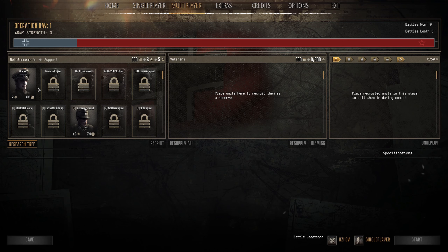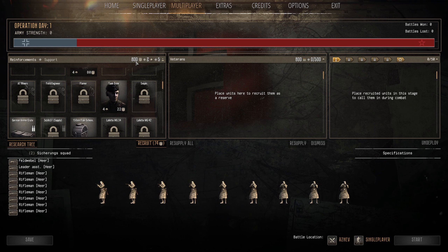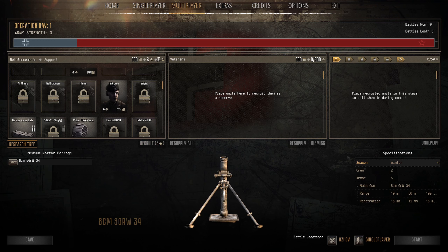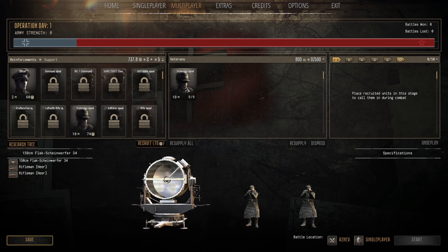Next we have the Reinforcement screen - these are units you can purchase but haven't yet. You could get an officer, an assault squad, basic infantry. You have your Manpower here at 800, your Support Stars for call-ins you can unlock, and your Research Points. You can purchase anything you're able to afford. For instance, I can purchase an assault squad - and what I do is drag the squad over into the Veterans section. Veterans doesn't mean experienced troops, it just means units you have purchased and are able to deploy.